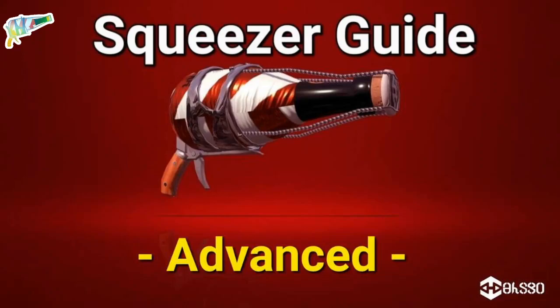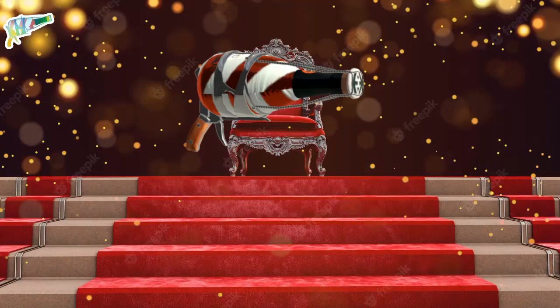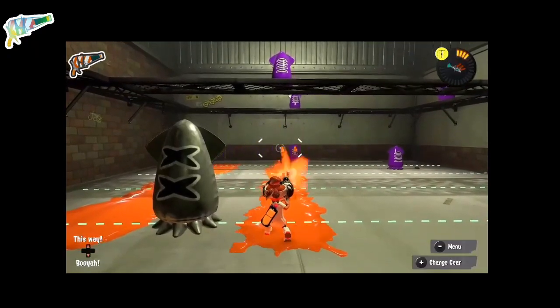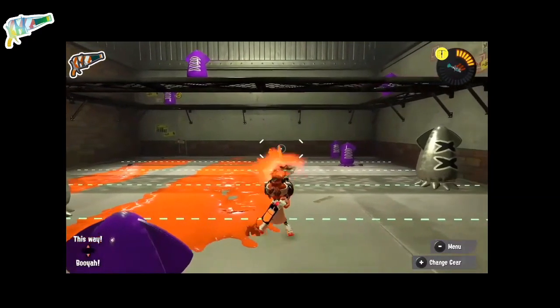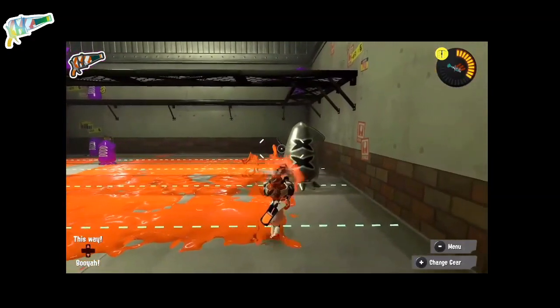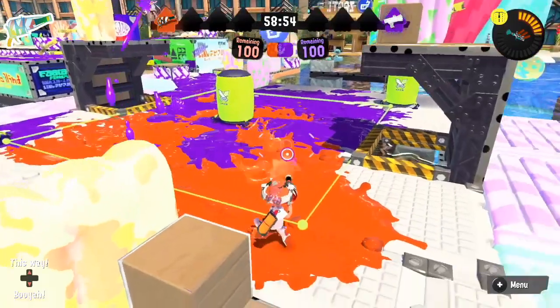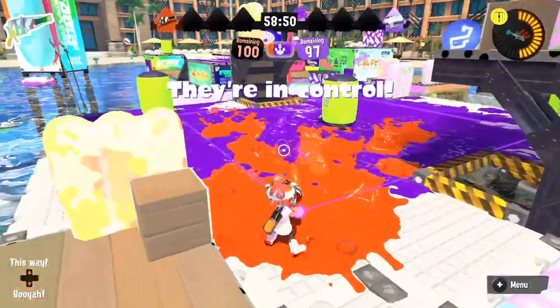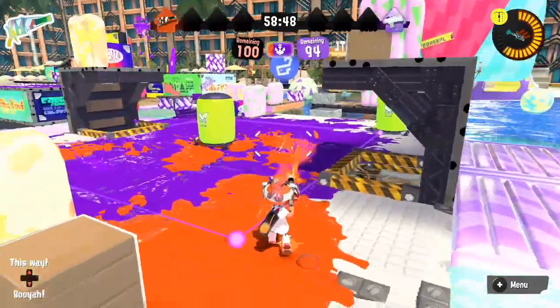Advanced Knowledge. Just like every other weapon, the Squeezer is not unbeatable — in this game, with even more impactful strengths but also weaknesses. Starting from the downsides: remember the automatic fire mode at shorter distance meant for painting? The actual ink output compared to most other shooter-type weapons falls very flat, making it hard to contest paint-offs.